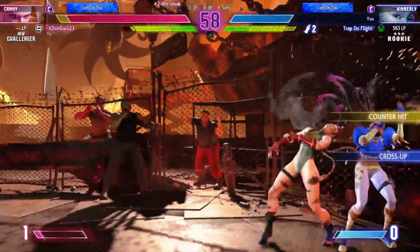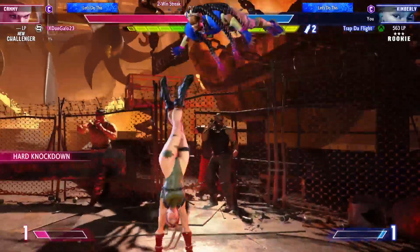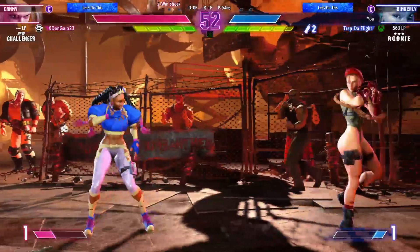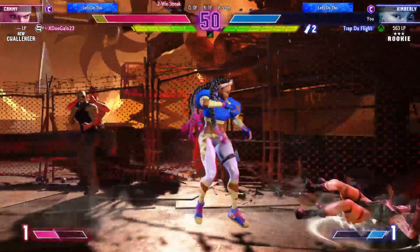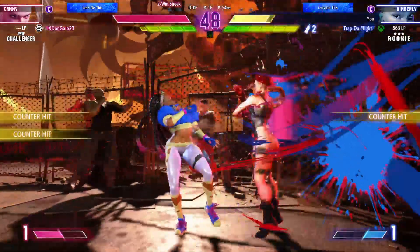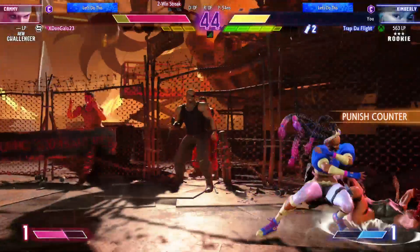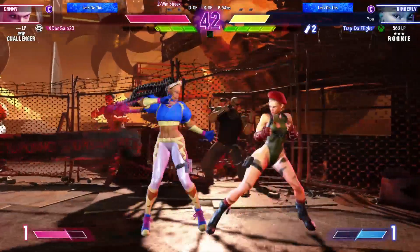Player 2 pushes the opponent into the corner, lands some heavy hits, sticks the jump in. At this range, many attacks can connect if you stick something out. The neutral game is very important. Player 2 is almost dead, but some clutch drive moves and a few prayers could turn this around in their favor.